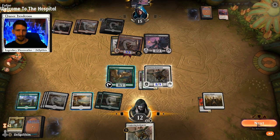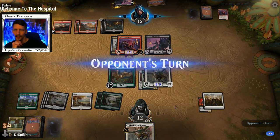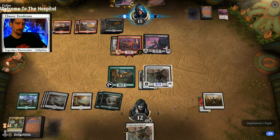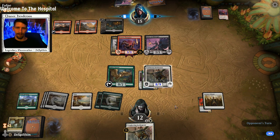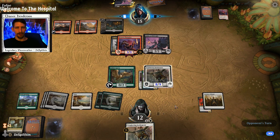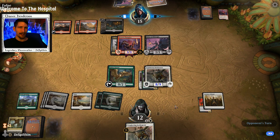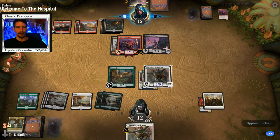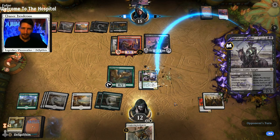No attacks this turn — the Fervorant Champion can't get through an 8/9. Even if they have an Ember Cleave — they could have a Murderous Rider though. But even if they do, we get Tolsimir back down and we have Charming Prince, so it's not even that bad if they remove our Lumbering Battlement. Oh — they're going to do it. All right, fine by me.